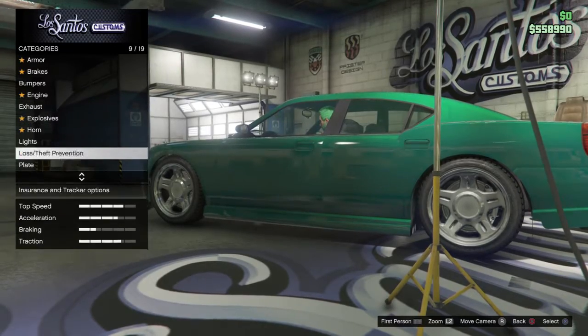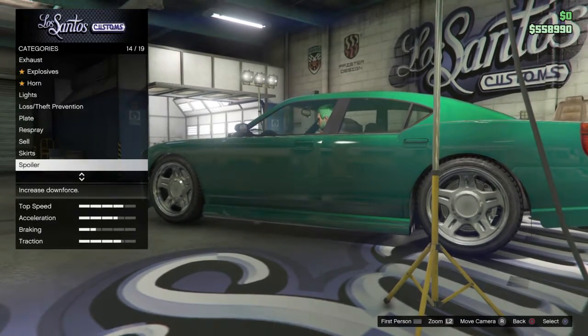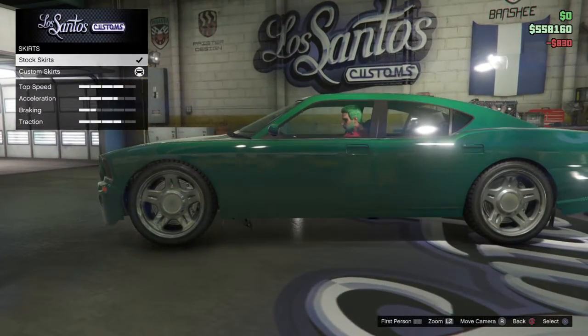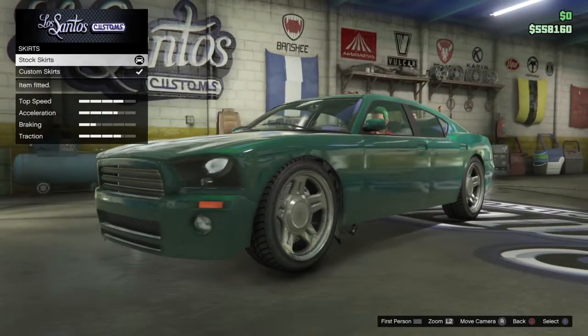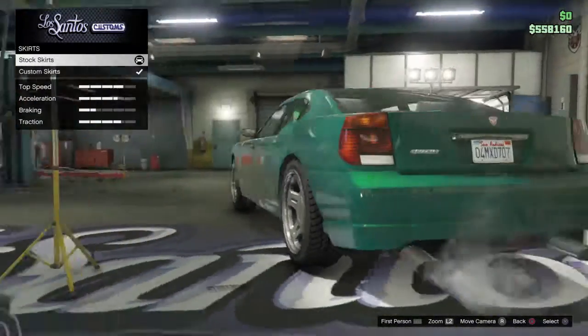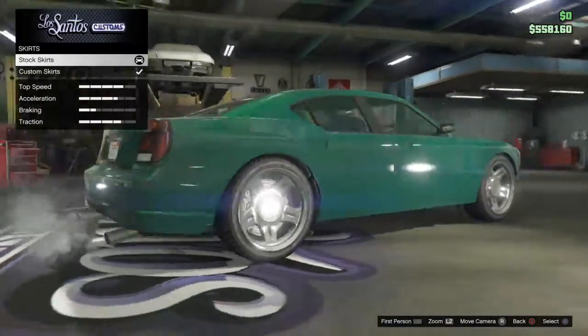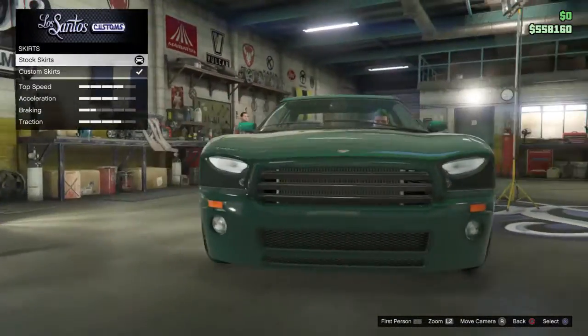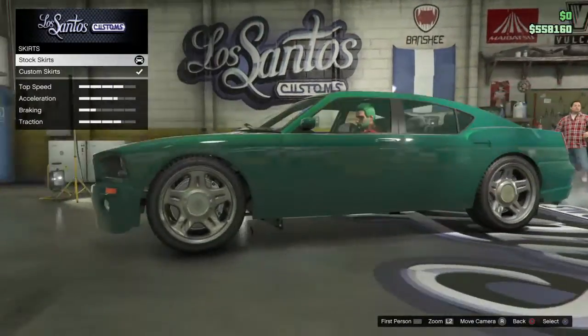Then go to skirts, buy a second skirt, spam up and down and you'll notice the side skirts have disappeared. It makes the car look a bit more unique. That's how you do the Buffalo side skirt and front bumper glitch for this car.